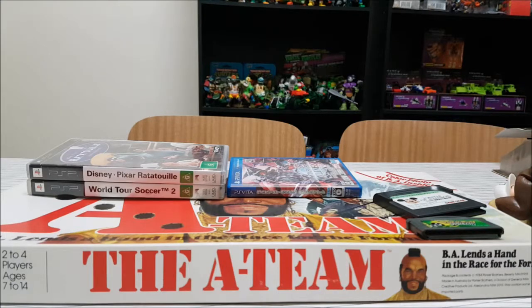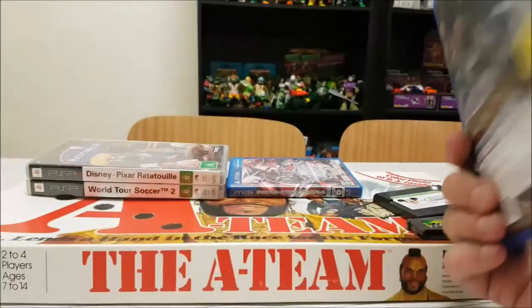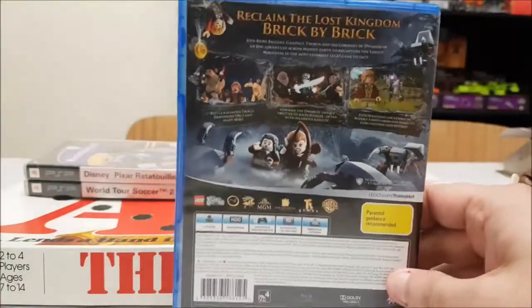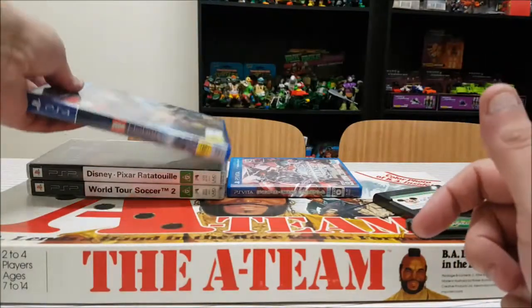Now on to the console games — I've gotten through all the handheld stuff. This game I ended up getting for free. I ordered a whole bunch of stuff off a seller from eBay, including some comics and stuff. They never arrived, I put in a claim, and then about three weeks after the claim got paid, they rocked up. They must have been sent after I'd gotten the refund, which is weird. But whatever — for free, PS4, LEGO The Hobbit. LEGO games aren't bad. This was going to cost me about $6, so I ended up getting it for free.